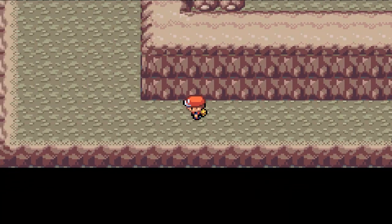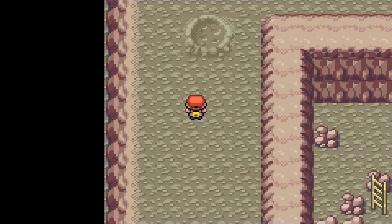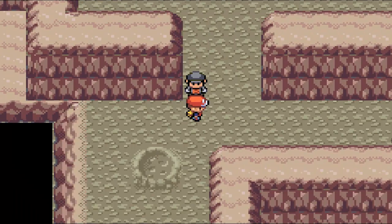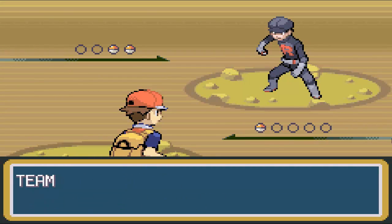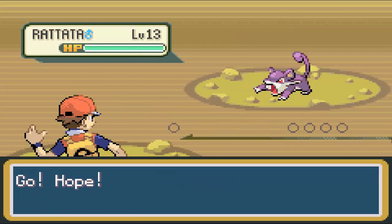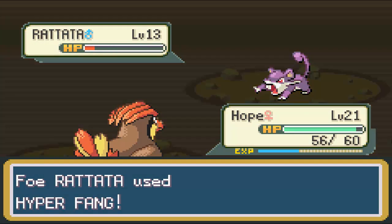We just make our way along this winding path here. And here we have an obligatory battle with a Team Rocket member. No surprise — he's using the same kind of Pokemon as before: either a Rattata, a Zubat, maybe a Sandshrew. I kind of noticed that in the Red and Blue versions... oh, Hyper Fang — that's not too bad.